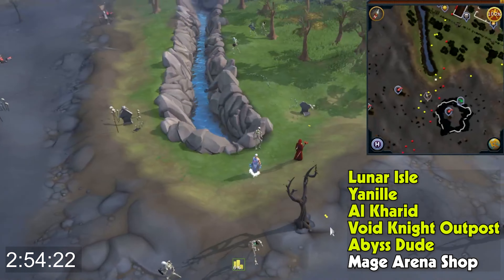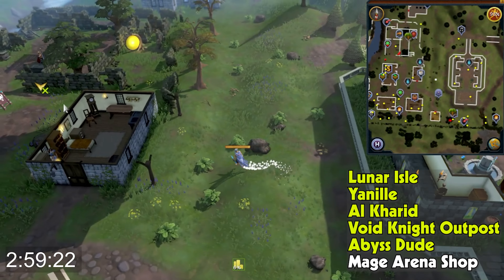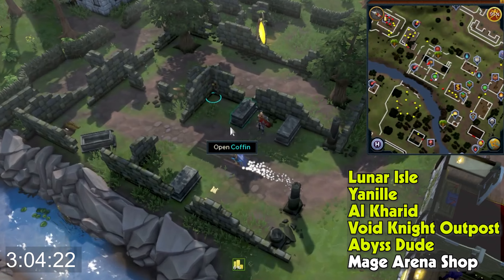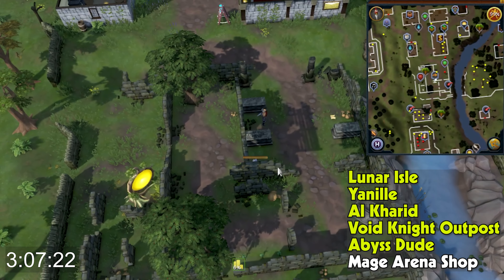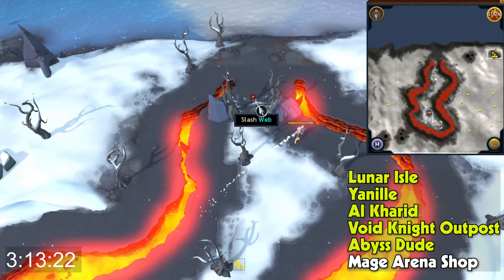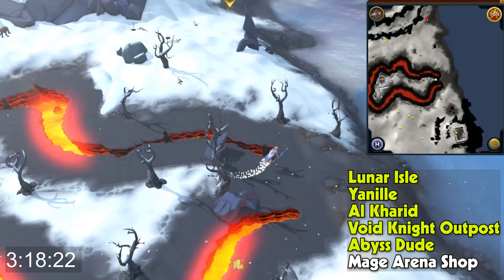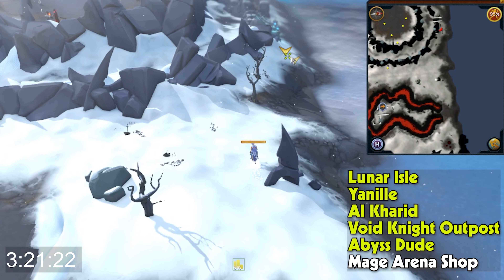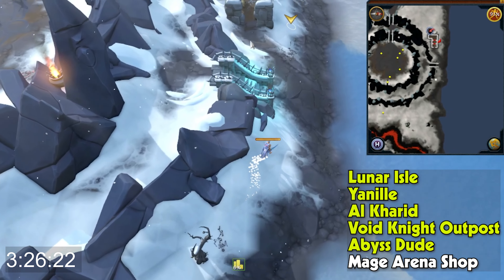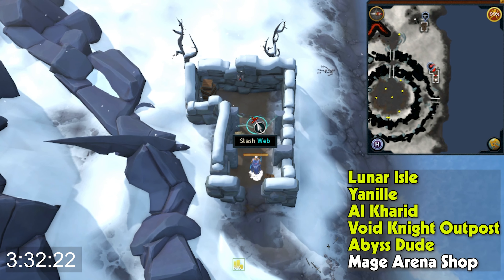Now we're teleporting back to Edgeville. You can also use the slayer cape option — nine, I believe — to get to Vonica here. We'll pull the lever and head over to the Mage Arena a little bit northwest, pull another lever, and get access to another store. Make sure you spam-click the webs — it definitely takes a while if you only click once. If you have Power Burst of Acceleration potions, you could go even quicker.